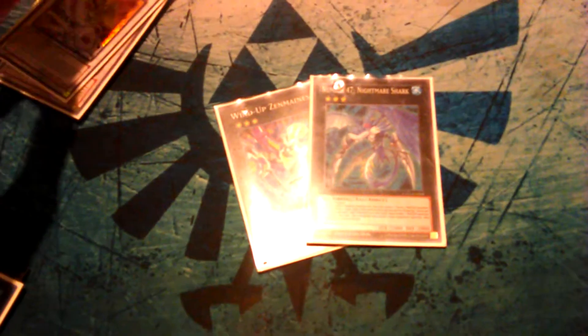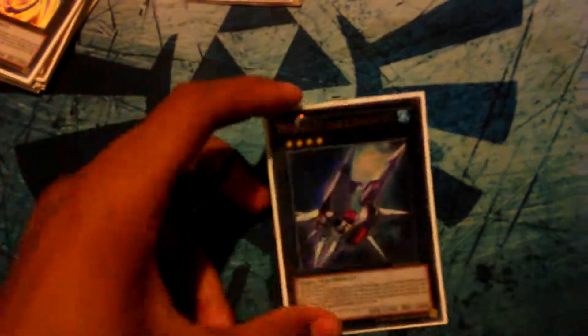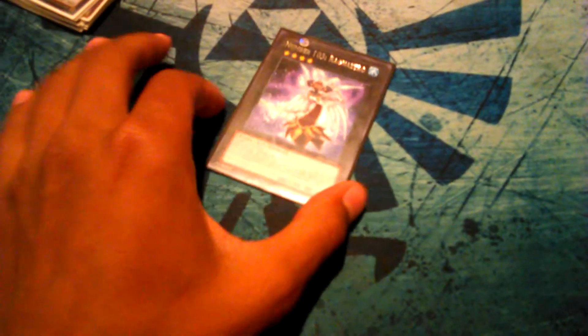I run 1 Wind-Up Zenmaines and 1 Number 47 Nightmare Shark. I also forgot to mention Black Rose Dragon — it's in here because the deck is really Synchro-happy and Black Rose is there to nuke the field if you can't get anything else. Zenmaines is for punching stuff or scaring the opponent, Number 47 is for pushing for game. I run Number 101 Ragnazero because a lot of decks run attack changers, so Ragnazero is important.